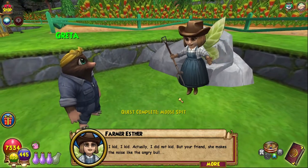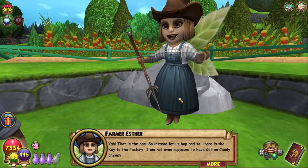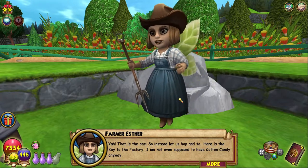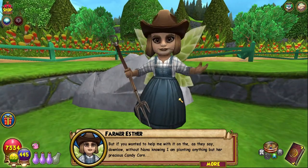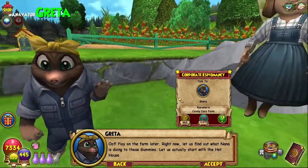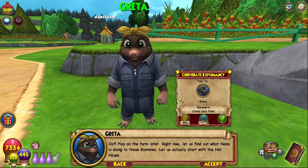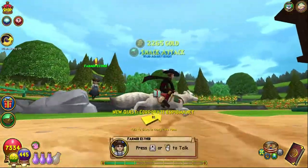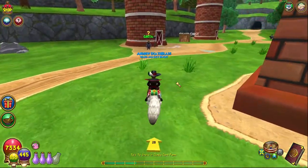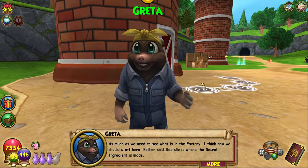I kid, I kid - actually I did not kid. Your friend she makes the noise like the angry bull - yeah, that is the one. So instead let us have this. Here is the key to the factory. I'm not even supposed to have cotton candy anyway, but if you wanted to help me with it on the down low - I'm planting anything but her precious candy corn. Right now, let us find out what Nana's doing with these gummies.